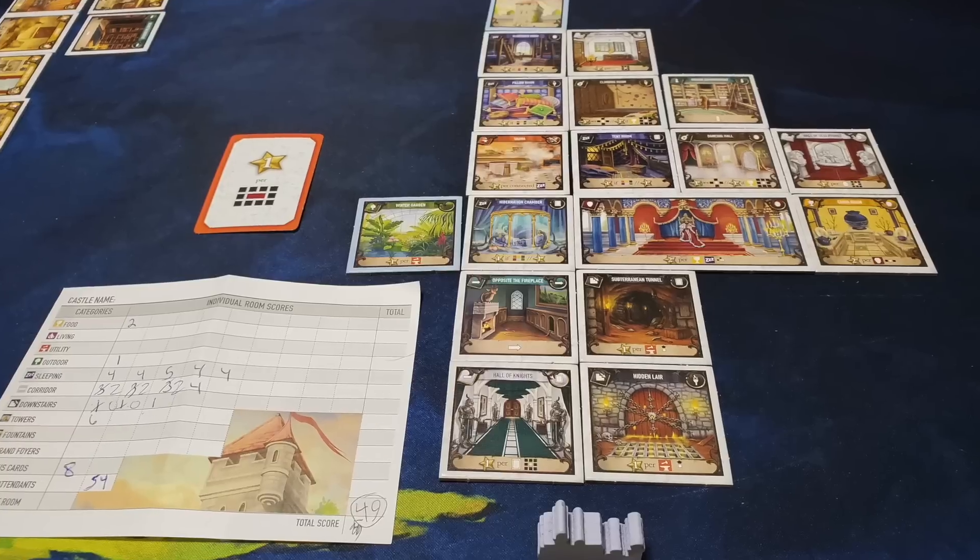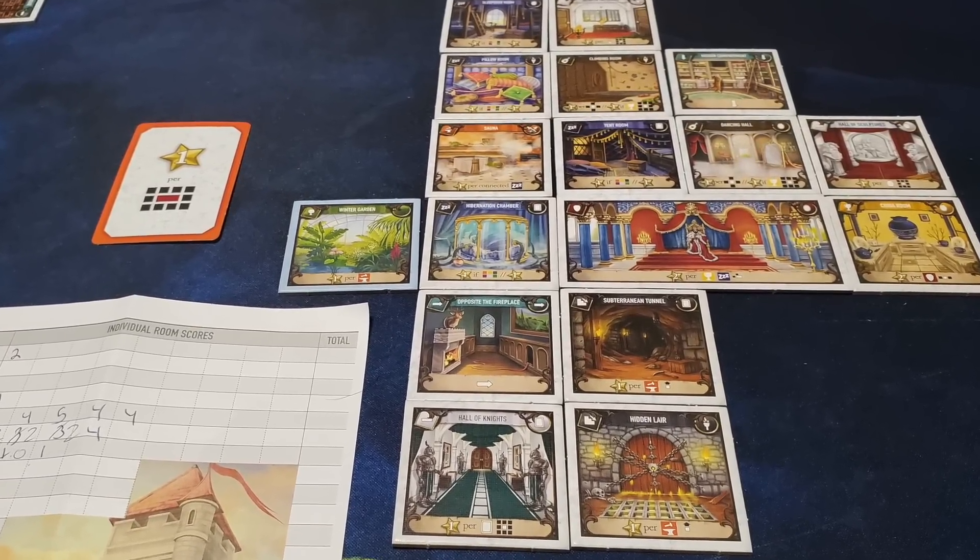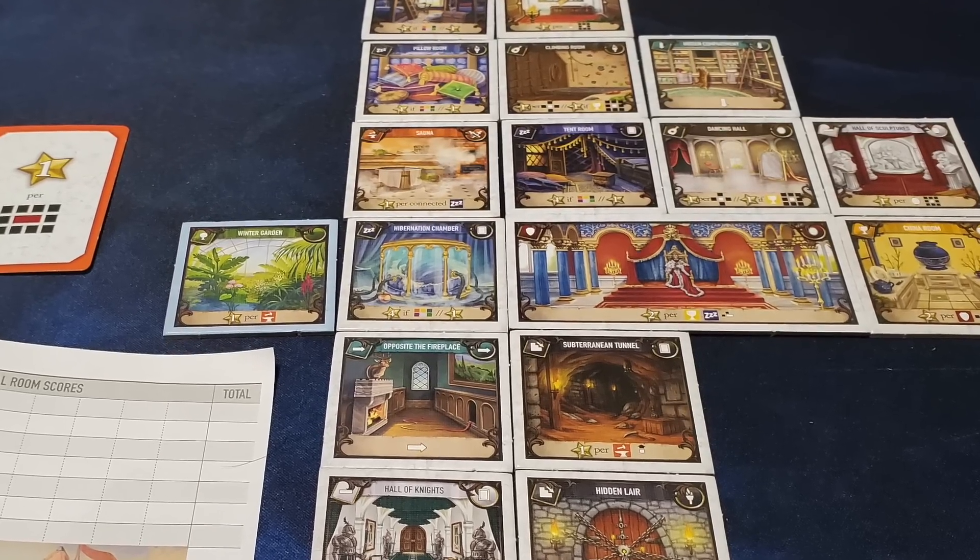Next up is 62. This is Between Two Castles of Mad King Ludwig — a mouthful of a game name. What I really enjoy about this game is this is what I wish semi-cooperatives were. You're working with the people next to you to build up two castles with all the cool Mad King Ludwig connection bonuses. Like, you don't want a bedroom next to a loot room because people don't want to be listening to music all night while everyone's partying, but you do want to be next to a garden. You're building up these two castles and then you score the lowest of the two, so you can't fully invest in just one castle — you're trying to keep them as balanced as possible.